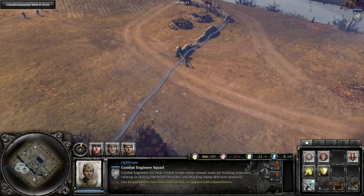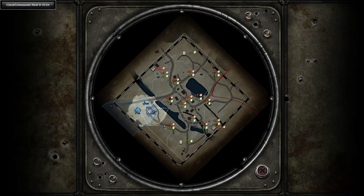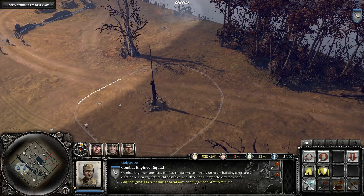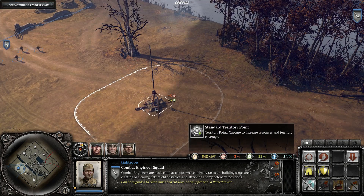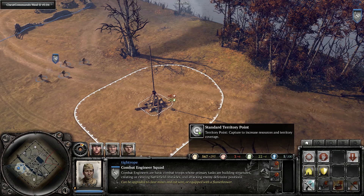Here's the scenario: it's the start of the game and you're leaving your base trying to capture some territory. What I'm going to do is open the tactical map, capture the first point, then hold shift and capture the second point, adding it to the queue — meaning the squad will automatically go and capture the next point after securing the first one. This is the easiest way to capture a territory, however there are a few issues with it.